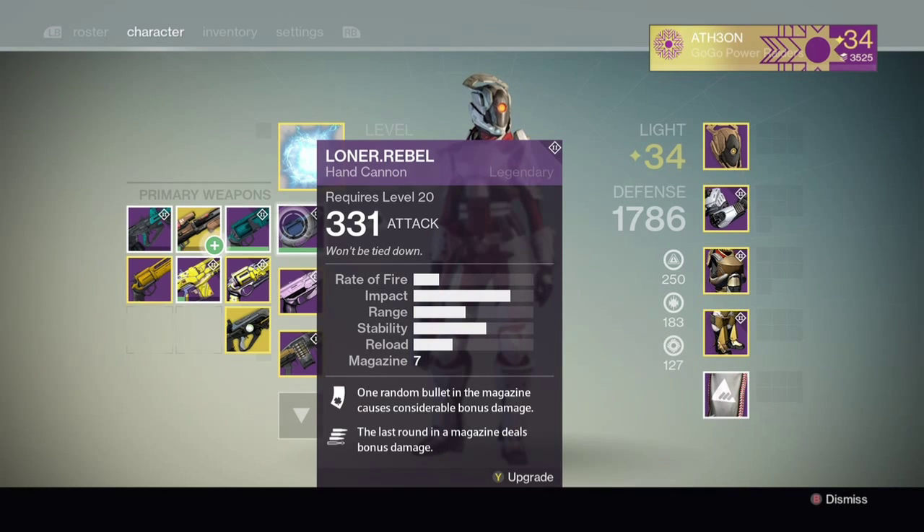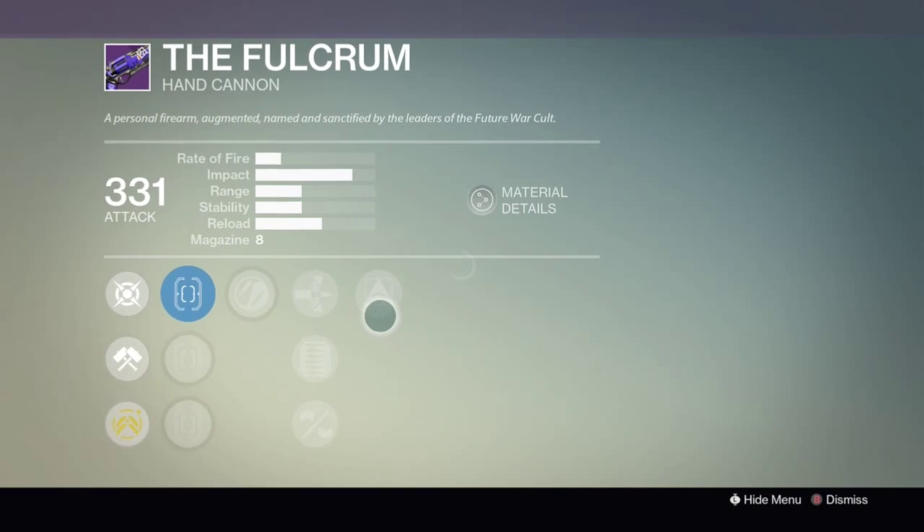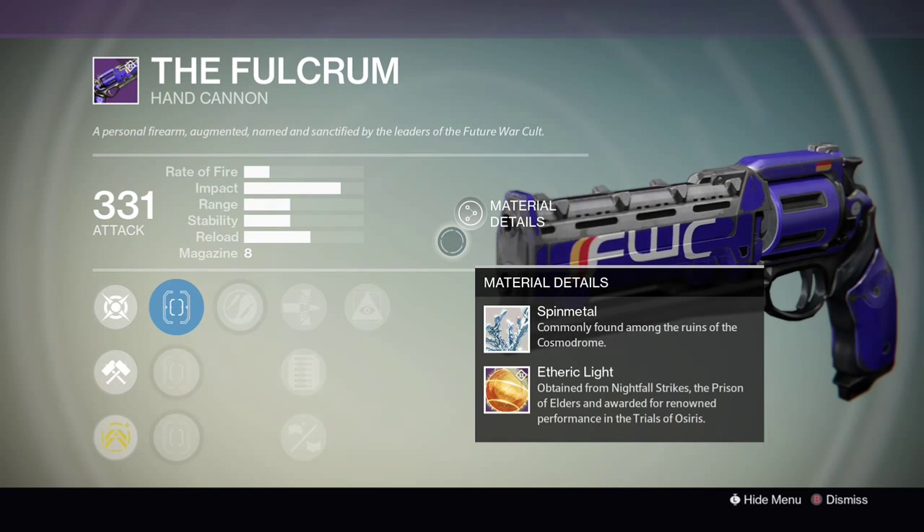These two weapons did seem okay and it was fun to try out, but they're probably not the best choices for this roll. If you wanted to go for this roll on a hand cannon with the best overall stats, I would say the Fulcrum is probably your best choice — it has the same rate of fire and impact as the Loner Rebel but also more range and a higher reload speed, so with that high reload speed you wouldn't have to worry about getting the gauntlets.